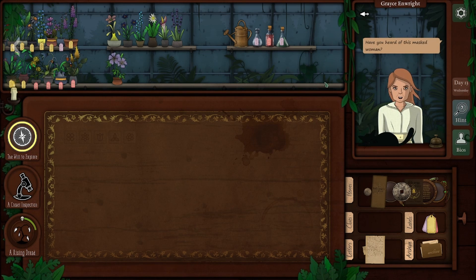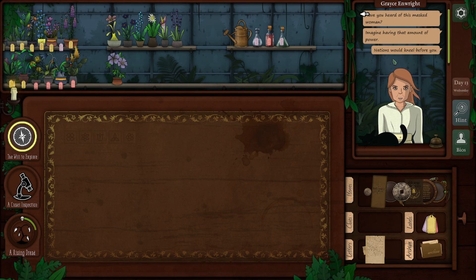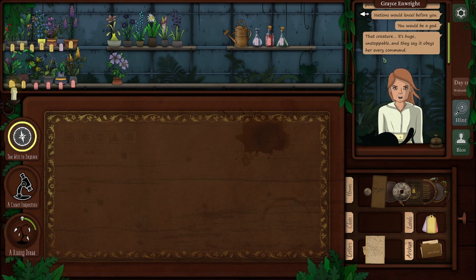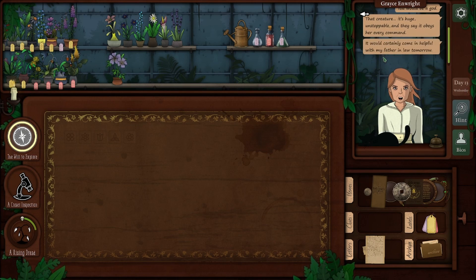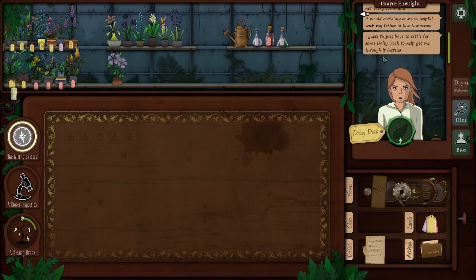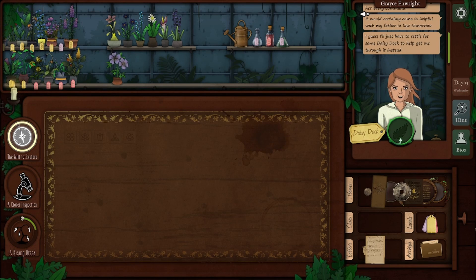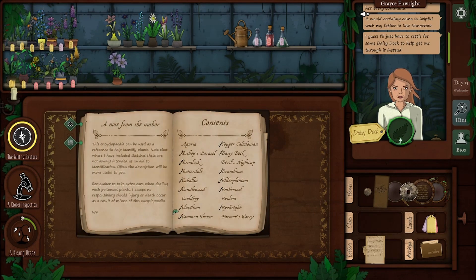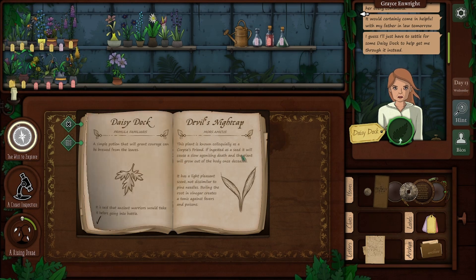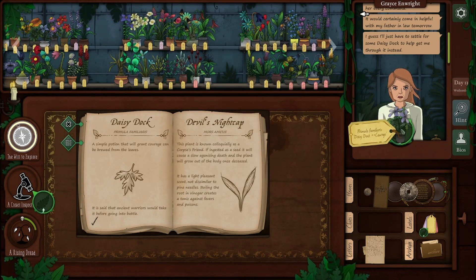We also need to be careful about the librarian — we need to give her the truth flower. Have you heard of this masked woman? I imagine having that amount of power, nations would kneel before you — you would be a god. That creature, it's huge, it's double, and they say to obey her every command. Would certainly come in helpful with my father-in-law tomorrow. I guess I'll just have to settle for some daisy dog to help me through it instead. So the woman with the jade mask has called in the servant somehow. Okay, well here's your daisy dog.